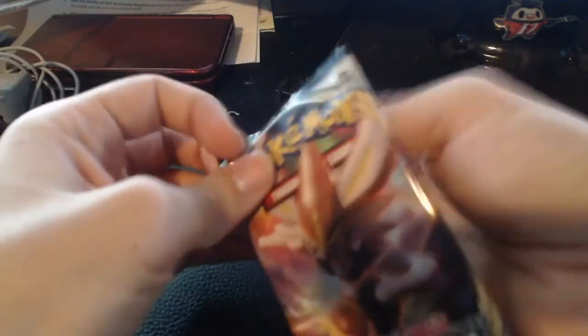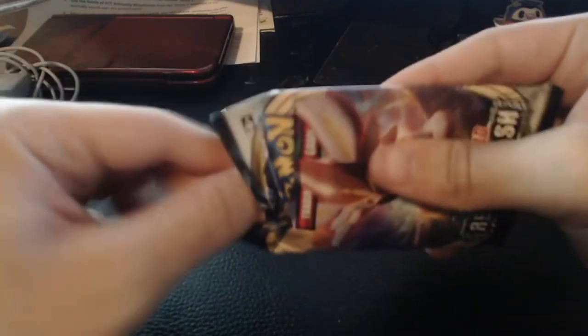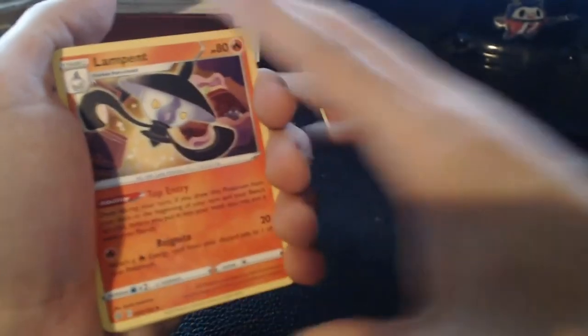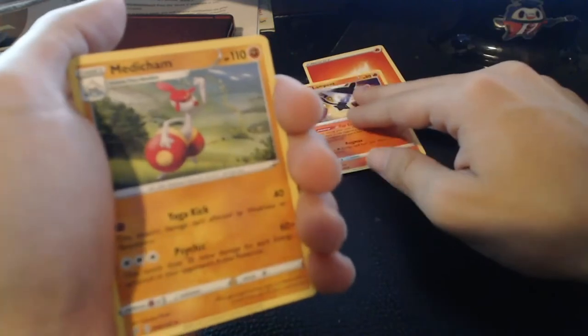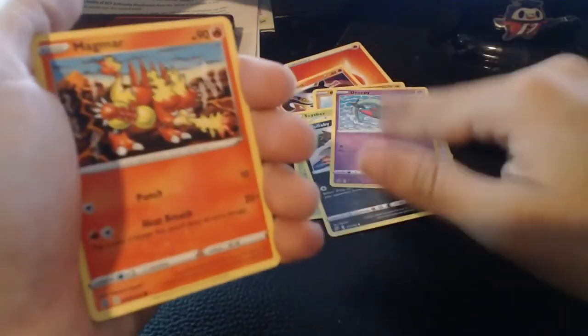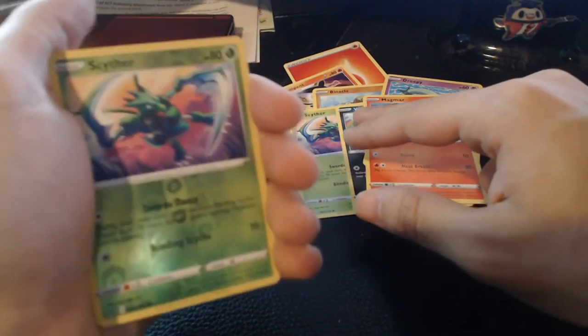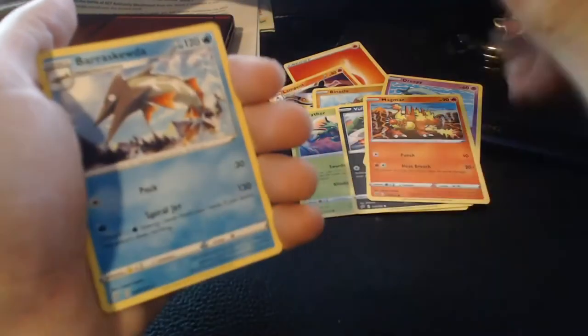Next pack — I'm looking at the full box now and it kind of looks like we've already gotten to the halfway point. Three to the front, Fire Energy on the back — the second fire energy I believe. Lampent, Medicham, Bewear, Binacle, Scyther, Vullaby, Dreepy, Magmar, Scyther again as a reverse, and on the very end we got Barraskewda. Simple.